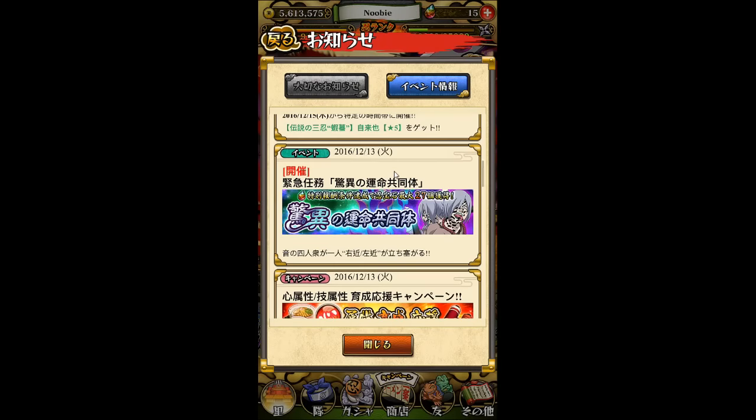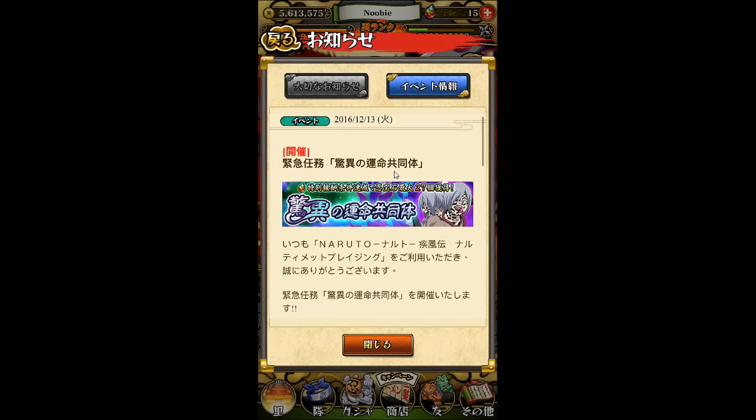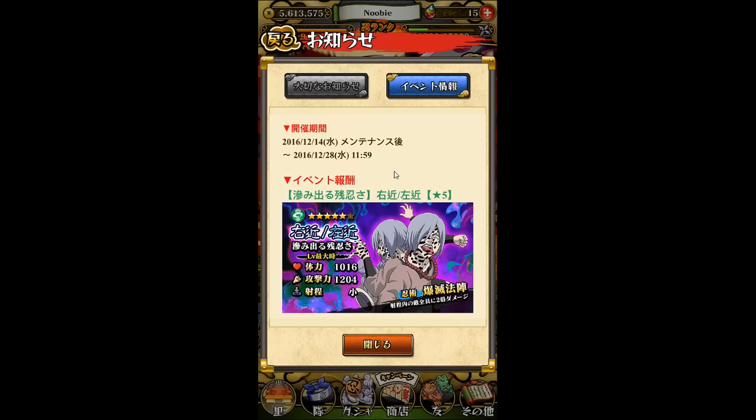We also now have the Sakon and Ukon mission — just a regular event mission. By doing it, you can get up to 27 gems through the C rank, B rank, and so on. This will last until December 28th at 11:59 as well.